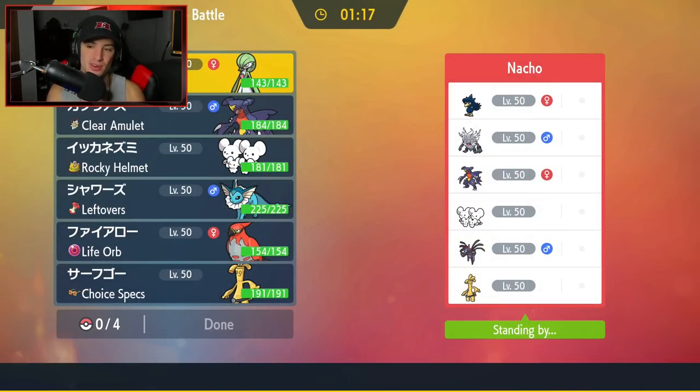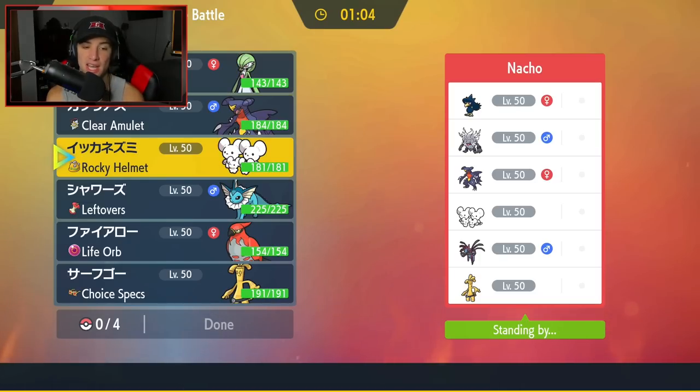Hopping into our first battle for today's video, we're going up against arguably the best team in the meta right now — a Murkrow and Annihilape team that features Garchomp, Maushold, Hydreigon, and Gholdengo. Most of the time these teams lead Annihilape and Maushold, so that is how we're going to play against it.